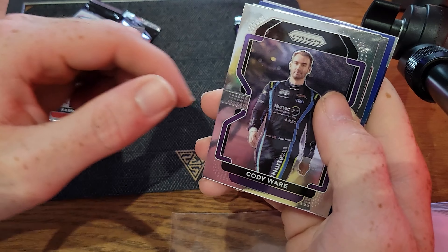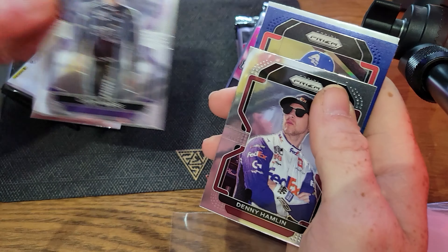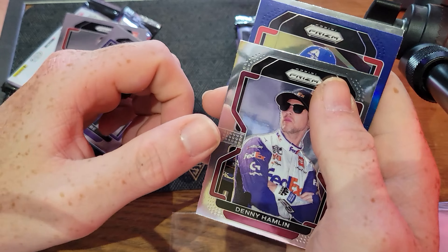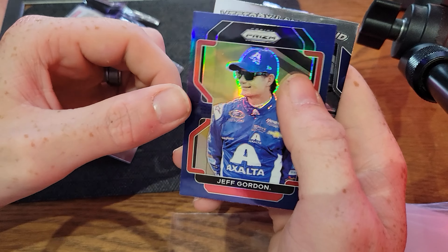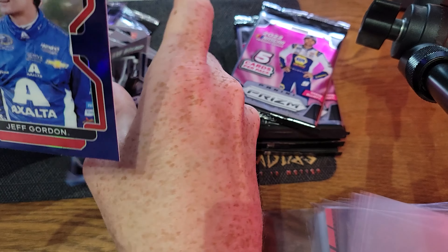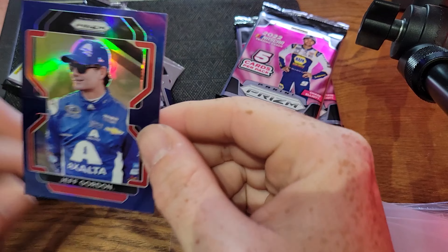Right off the top I get the guy we were just talking about — Sammy Smith rookie card. Then Cody Ware — not the best right now. Denny Hamlin, there you go! And Jeff Gordon blue — that's a really cool color match with his paint scheme. Looks really nice.